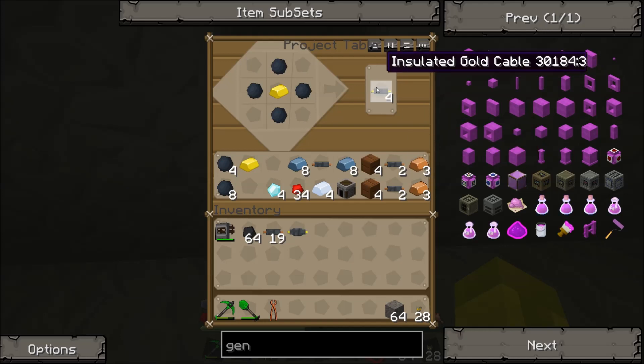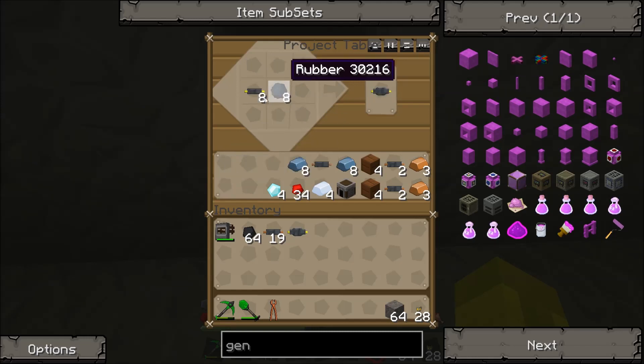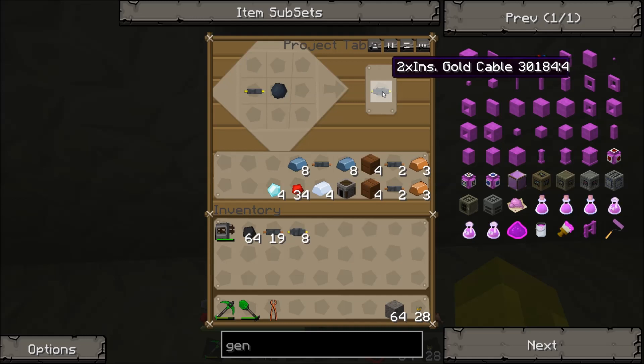First of all, you're going to need some gold cable. As you can see the pattern here, you're going to need four rubber and one gold in the middle. Let's make some of that. You're going to need to double insulate it, so grab another piece of rubber and combine those two.